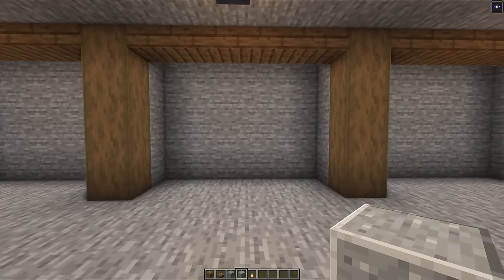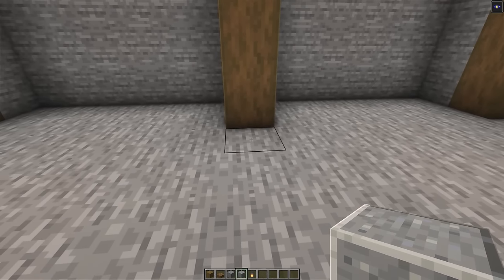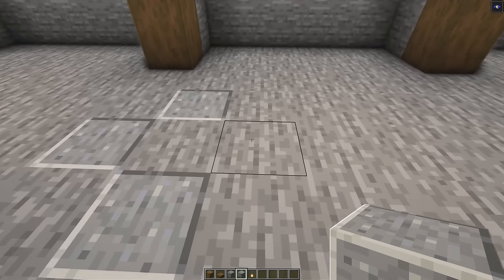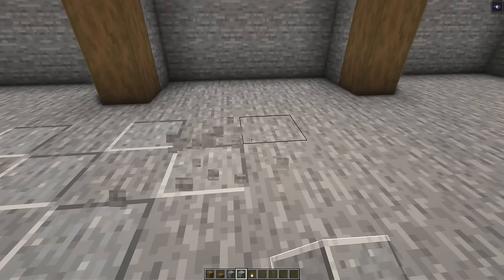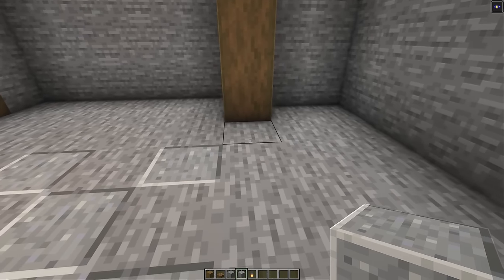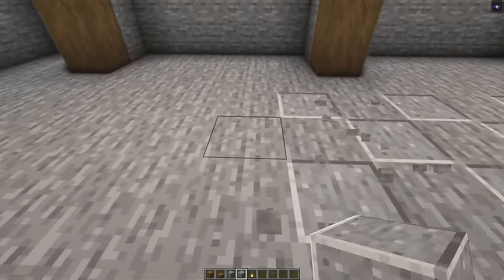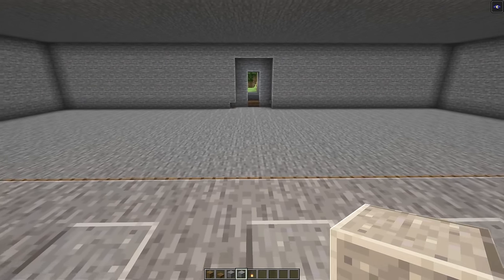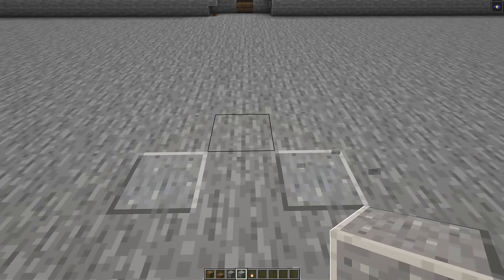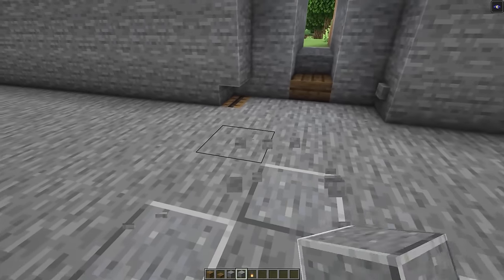Now we can add in our checkered polished andesite to the floor. Head back to the middle section — in line with the entrance — go to the left pillar, count three blocks in front of the pillar, and replace this block with polished andesite. To the right of this, branch off creating a checkered pattern, going back to one block, then back to two, then back to one, and just keep doing this all the way down to the right of the mine entrance, stopping one block to the left of the pillars. Head back to where we started and extend this over to the left side of the base as well, and also add in the same checkered pattern down on the lower pathway.